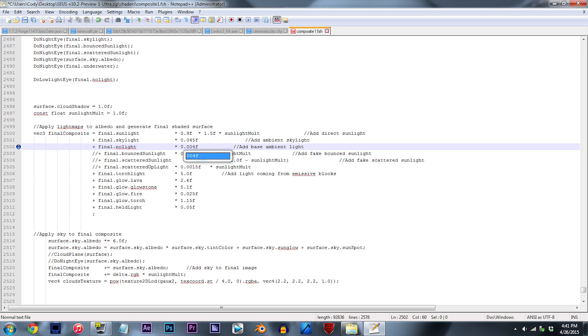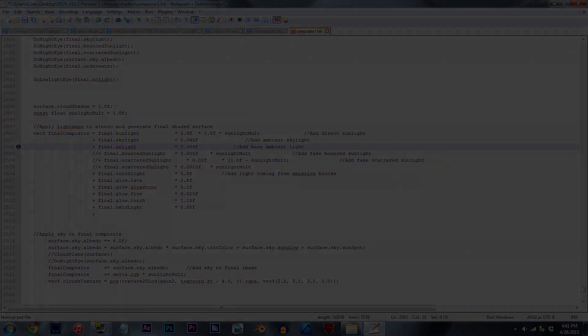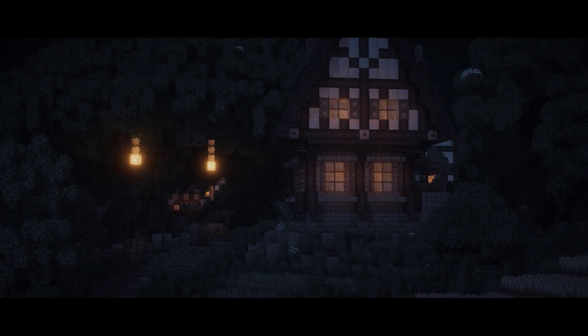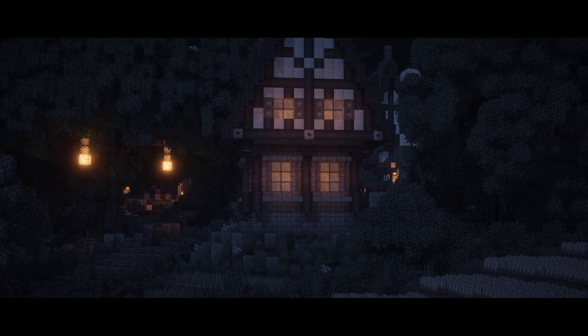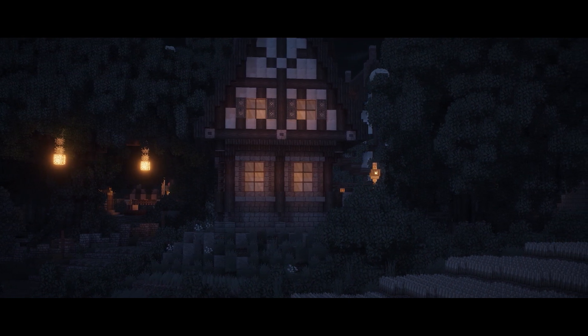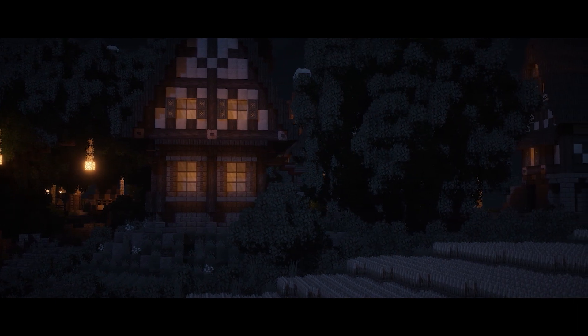Change 0.0002f to 0.004f. Numbers that get this deep into the decimal place can get kind of complicated, so use this advice: if you'd like the night to be brighter, then just apply a higher number. An example of a higher number would be something like 0.2f. And if you'd like to darken the night even more, then just apply a lower number, like 0.0004f.